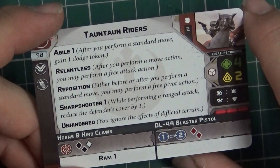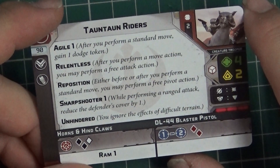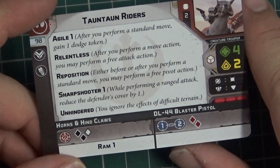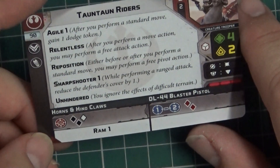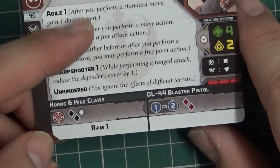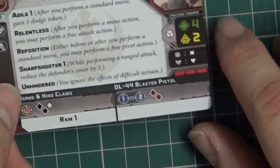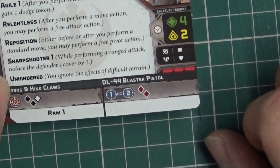And Reposition: after you perform a standard move, you only perform a free pivot action. So there's lots of stuff to do after you move with these guys. And Sharpshooter 1 — that's for getting people out of cover. And Unhindered — I like it, so you can just go through cover no problem. We've got two black and a white for close combat without Ram, so you almost pretty much guarantee at least one crit. And two red for range, which is nice. And we've got surges for attacking and defence.